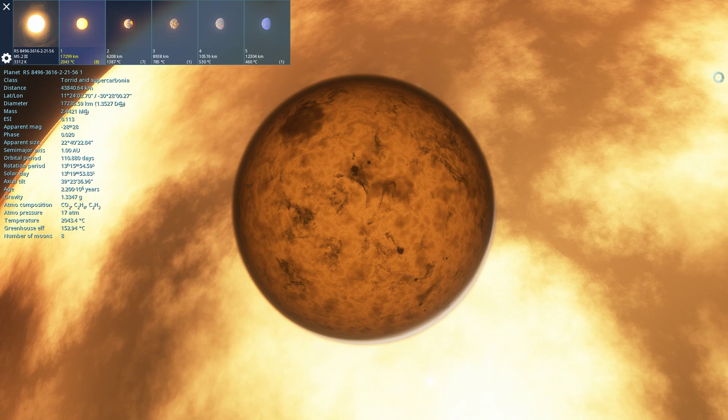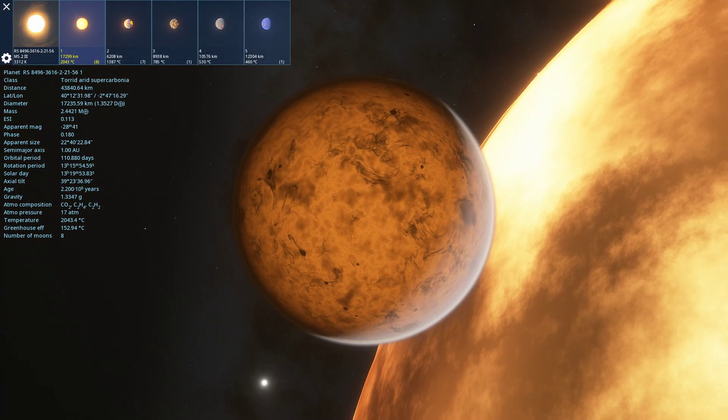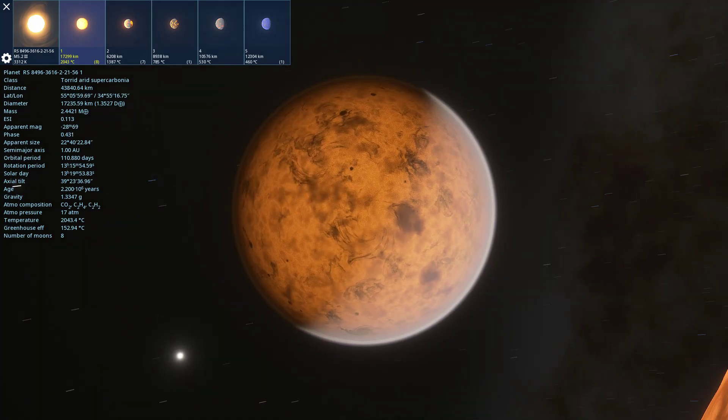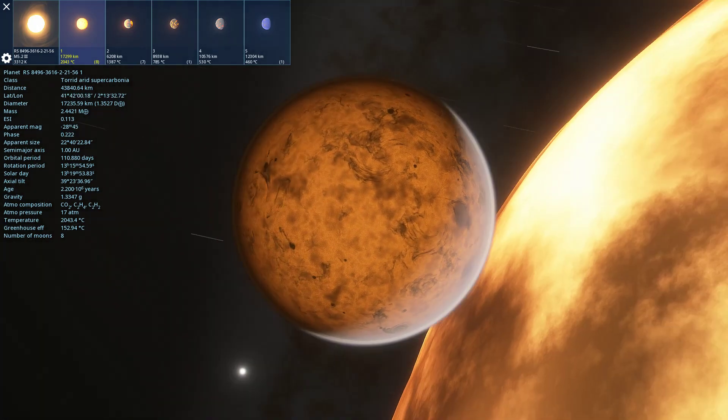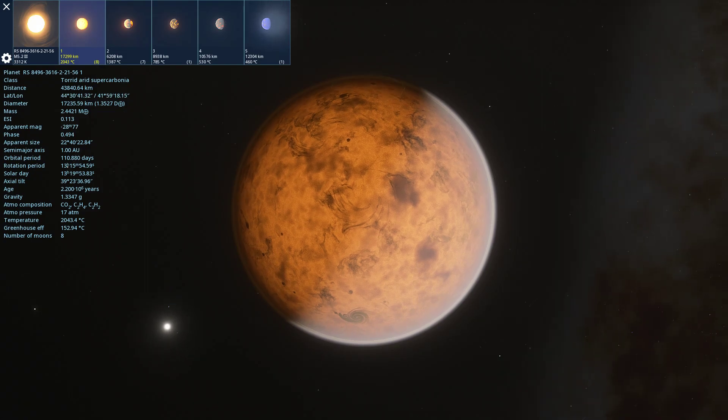Temperature: 2,043 degrees Celsius. Greenhouse effect — does it have much of a greenhouse effect? 17 atmospheres. It has a thick atmosphere comprised mostly of carbon dioxide, and it's right next to its star. Wow — short end of the stick, indeed.